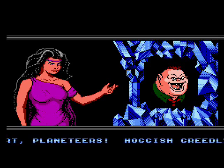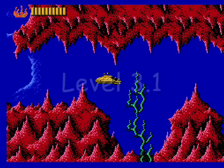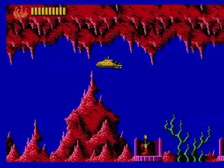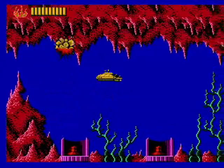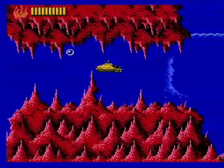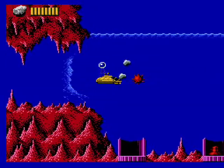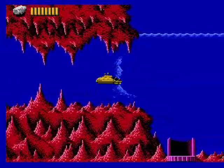In the third stage, Hoggish Greedly has escaped from prison and is soiling the seas with his drift nets. You'll control a submarine, and you have to be very careful sneaking between the rocks. There are also missiles that fire from underneath — you can either slowly drift by until one fires then drive fast to bypass the rest, or stay back at a safe distance and launch earth rocks to take them out. Then there are mines that will chase you and not let up — back up, let them chase you, and use earth to take them down.